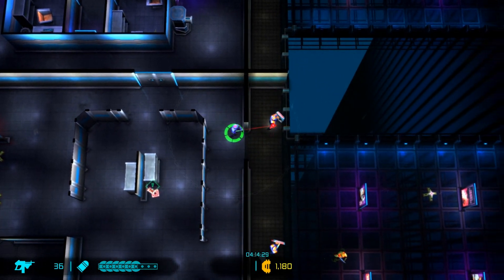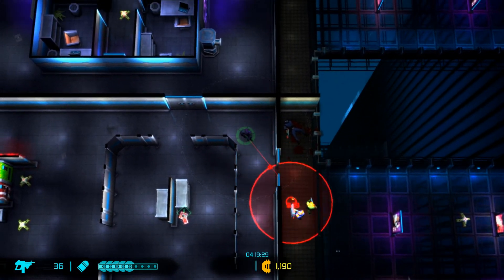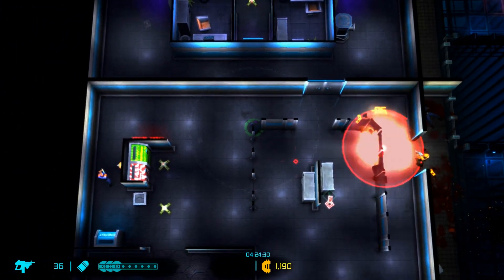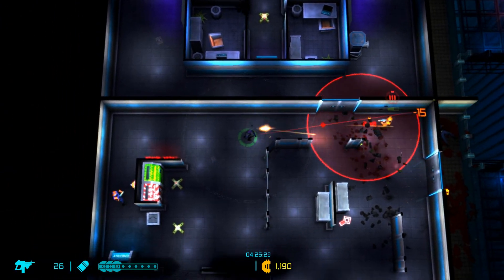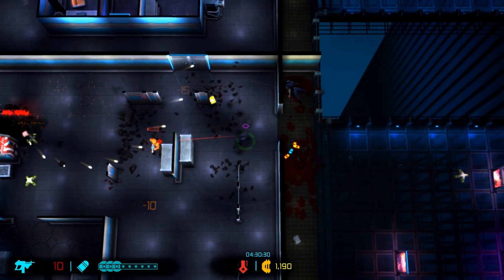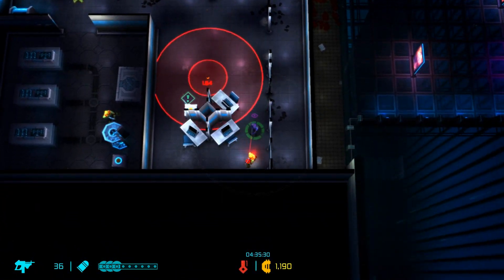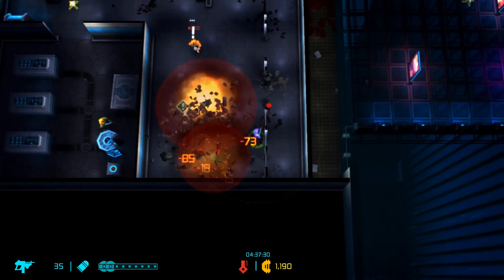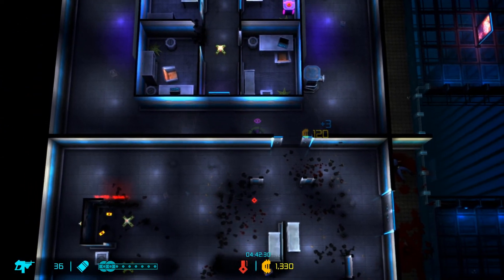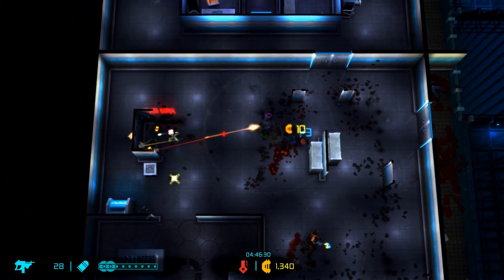We'll hit this guy with a melee strike - sneak attack. Just bomb that guy with the grenade launcher. Grab the red key. I just need to reload here. You have to be very careful with your grenades because they will hurt you if you hit yourself with them.